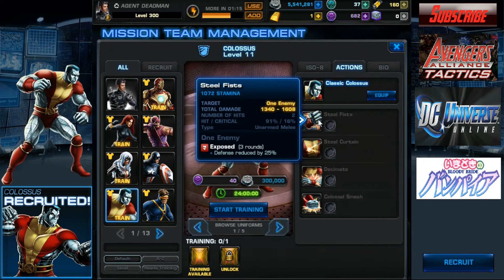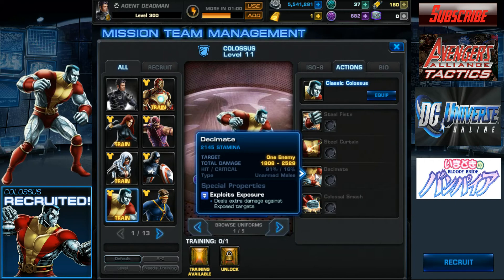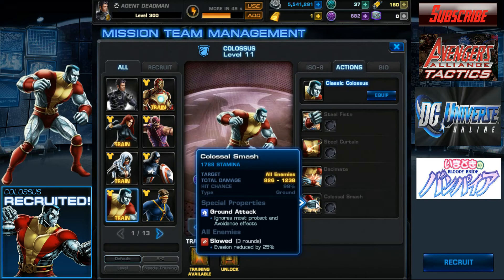His first attack is Steel Fist, a single-enemy unarmed melee that causes Exposed. His second ability is Steel Curtain, a self buff with a one-round cooldown — it protects allies from single-target attacks and takes reduced damage for one round. Next is probably his strongest ability, Decimate, a single-enemy unarmed melee that exploits Exposure — good thing he has a move that applies Exposed. Finally, Colossal Smash is an all-enemy ground attack, which ignores most protect and avoidance effects and applies Slowed, though ground attacks are ineffective against flying enemies.